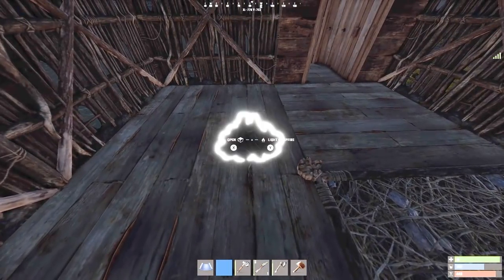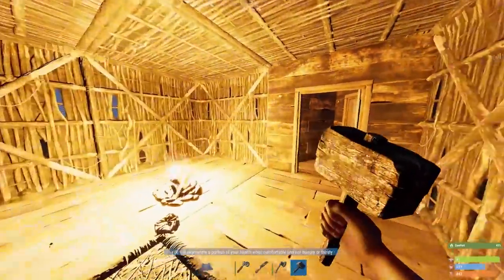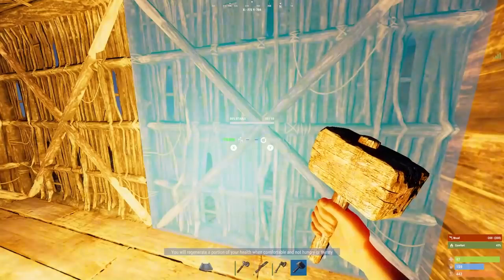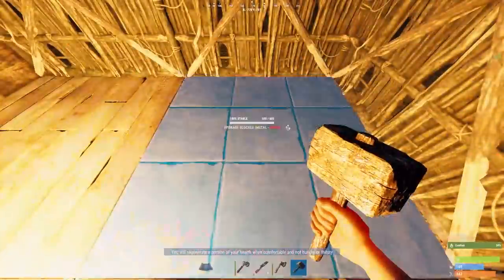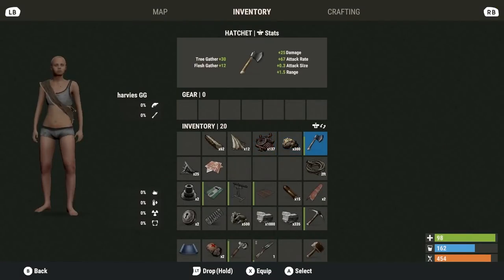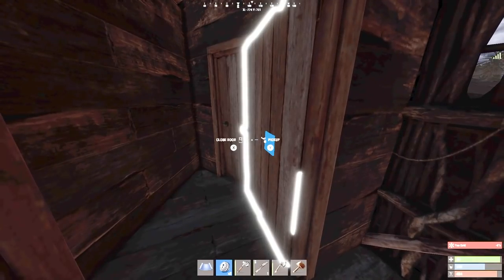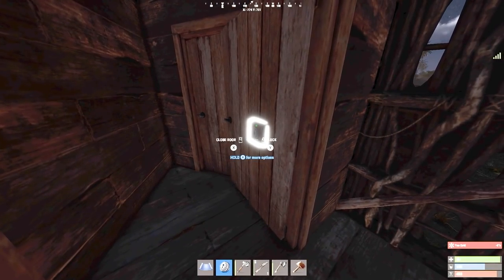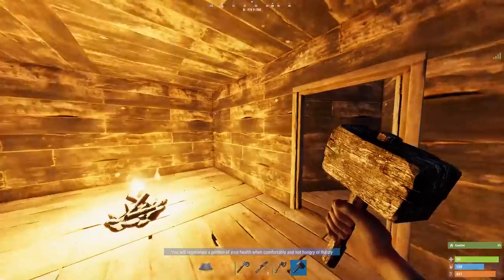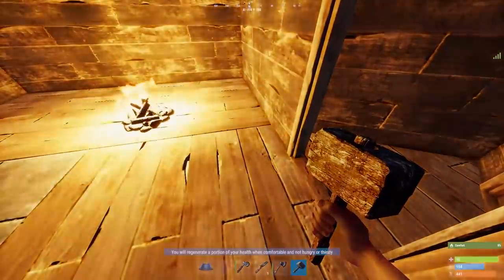Let's put down a little fire so we can see what we're doing — I wouldn't recommend this normally because it draws a lot of attention, but for the sake of the video we'll hope for the best. Now, key locks — we'll put those on the doors and make sure we lock them. There we have it — a basic little base.